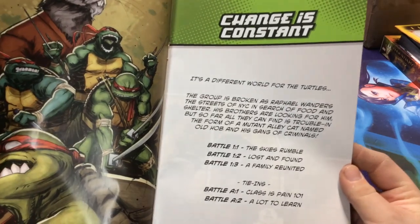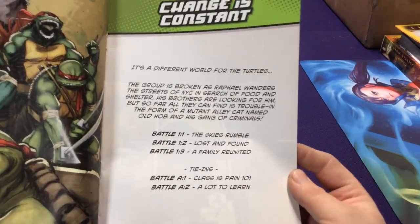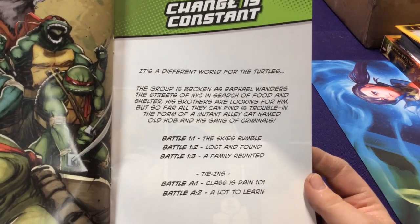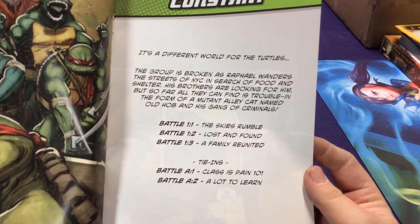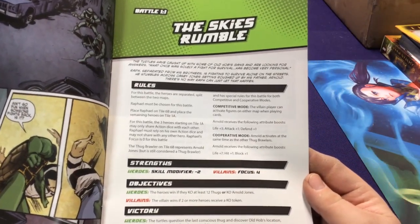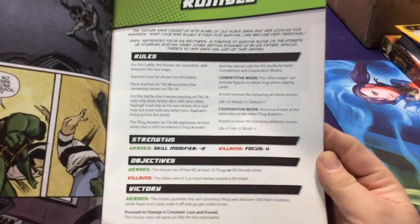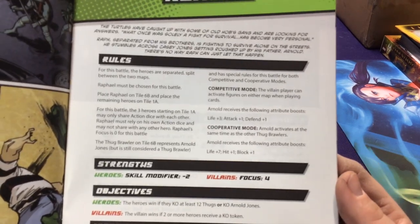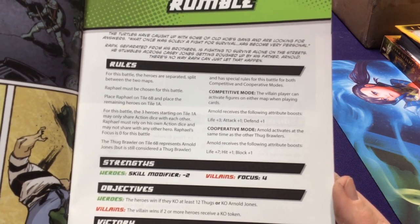Change is Constant follows the IDW comic book series — the artwork and story loosely follows it. This does have some tie-ins as well — the A's are for arcade battles, which we'll look at later. They have a comic book page explaining what's going on. We have the 'Sky's Rumble' Battle 1-1, then description with more rules. It has sections for competitive and cooperative mode — competitive is one player as villain, cooperative uses the AI.